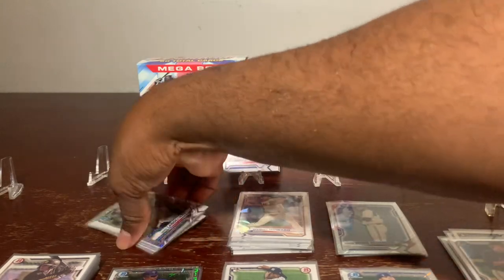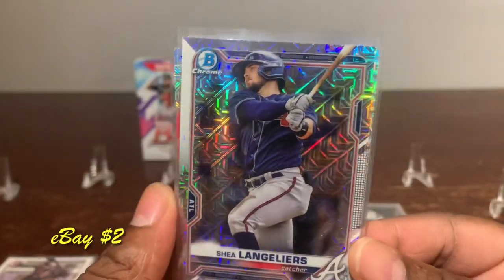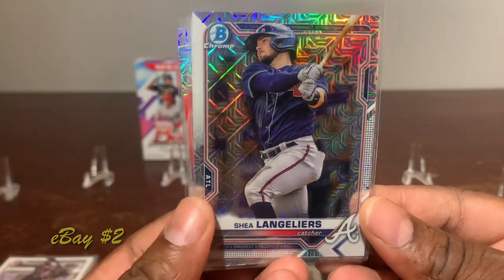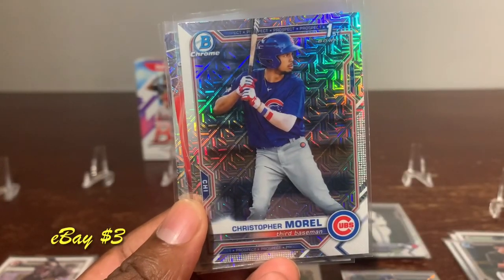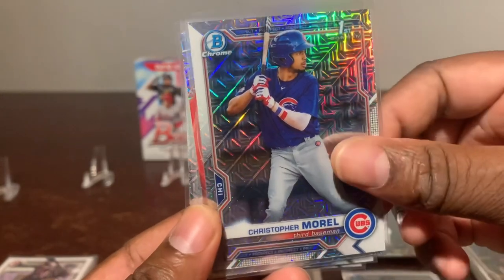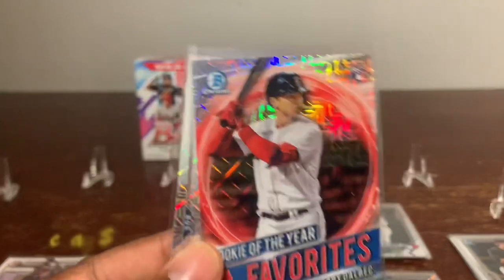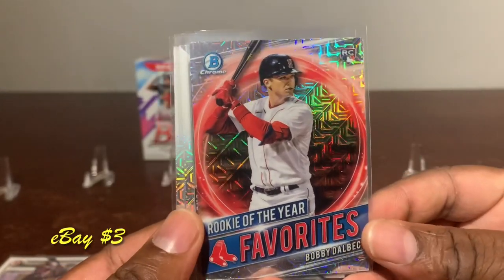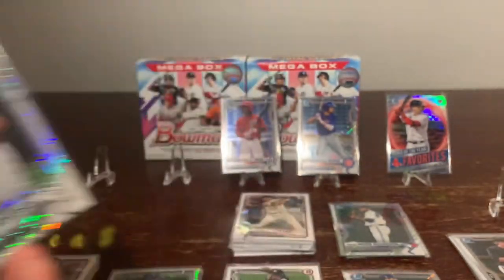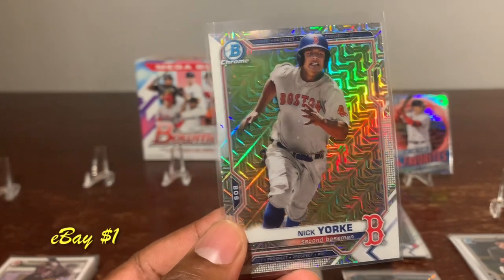Up next we got the first bonus pack — these are the exclusive chrome packs. Cher Langoria up first. Christopher Morrell — this is our first chrome, first Bowman, very nice. Up next, rookie of the year favorites — Bobby Dalbec, very nice pull. Then we got Matthew Thompson and Nick York. Very nice.